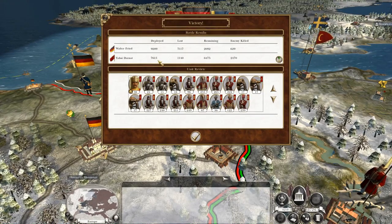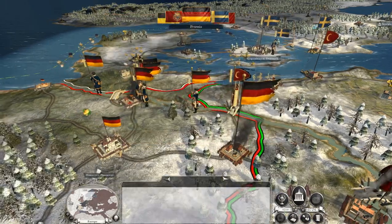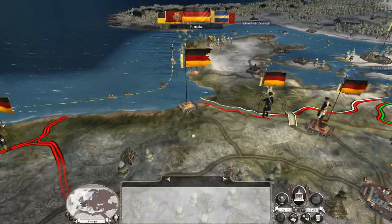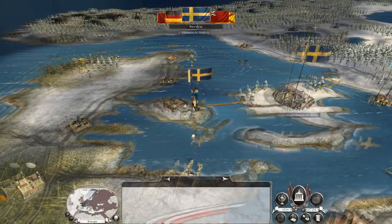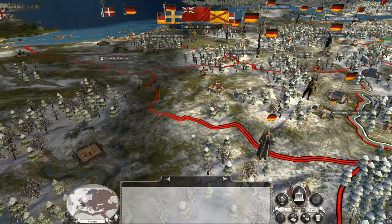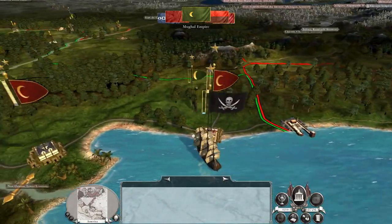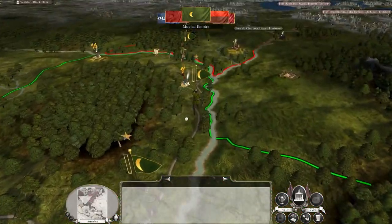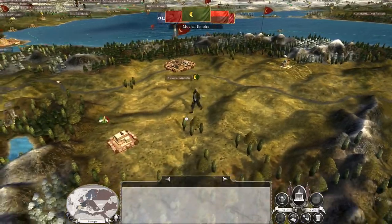Our already beleaguered forces repulsed a 7,000-strong army — and it wasn't even my full army, it was only these guys. Push them back — killed another one, beautiful! It definitely means that army now needs serious reinforcement, but that's why we've got so many armies in the field so we can do the whole leapfrogging thing. The Mughals are not going to let us take the territory that easily — and they're sending troops up here too. Don't worry Mughals, your time will come.